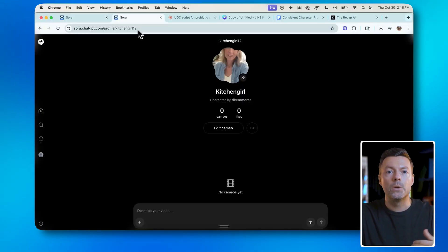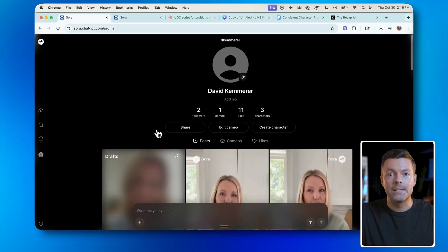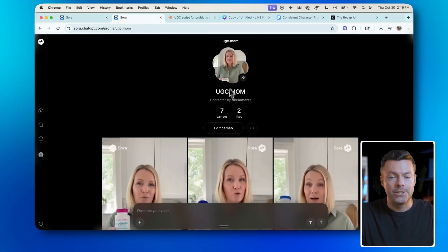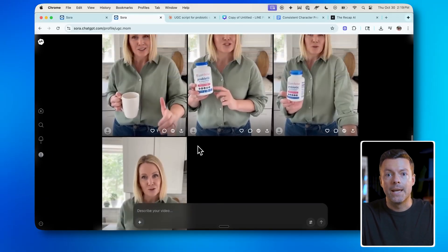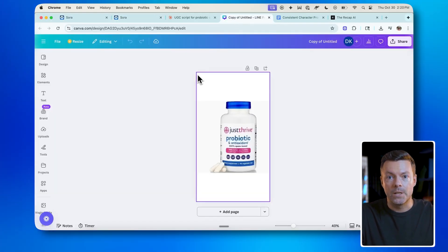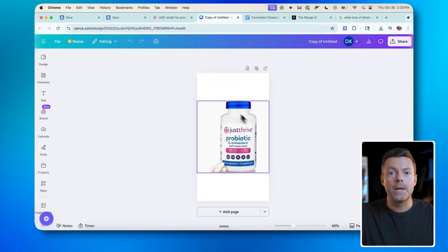Sora gives this girl — this fake person — their own page. Any videos created with Kitchen Girl 2 will get posted to this page. For the ad you saw at the start of this video, I created a character called UGCMOM, and these are all the videos I created to make the 30-plus-second ad. I have her in the kitchen, and now I need to create the product she is going to hold. I simply grabbed the Just Thrive probiotic bottle with capsules off Google Images and put it in the frame that Sora needs — a 1280 by 720 pixel frame. For each prompt, I uploaded this frame with the prompt.